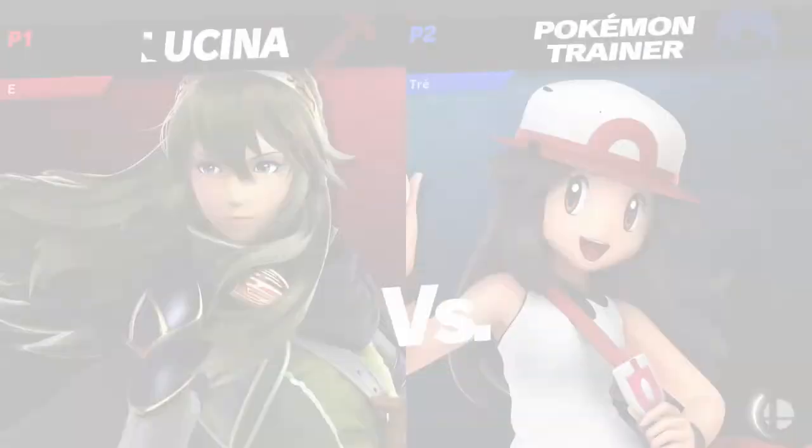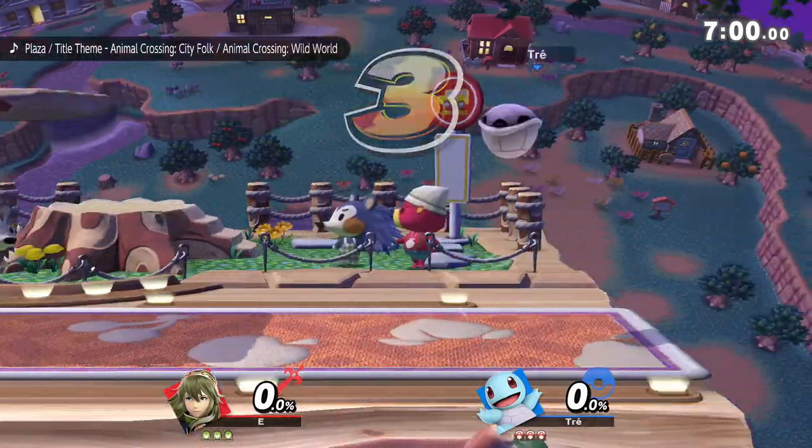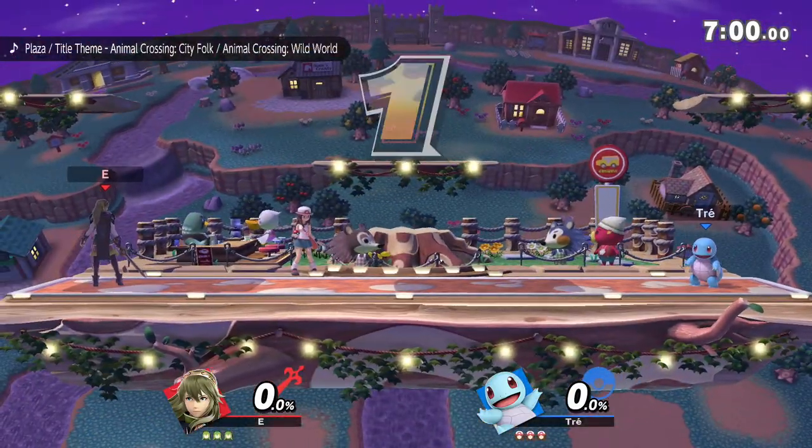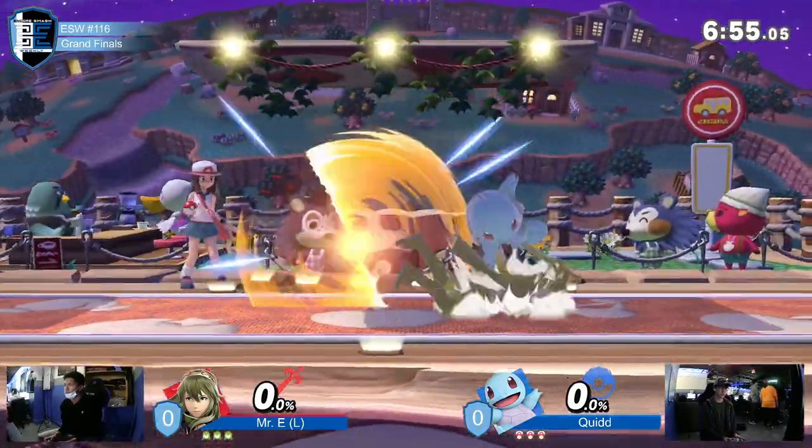Mr. E on Lucina and Quid on Pokemon Trainer. Mr. E's in losers, so this is a runback. Quid knocked him down to losers.